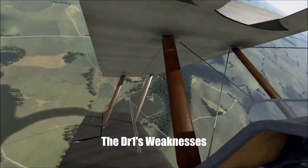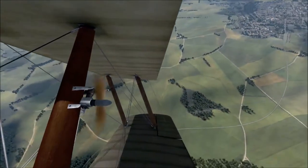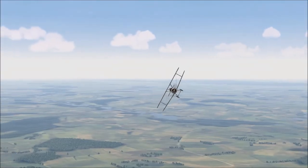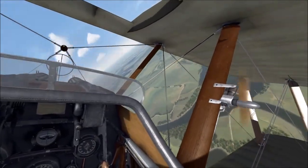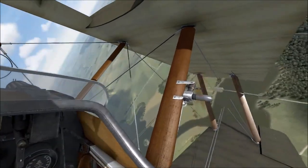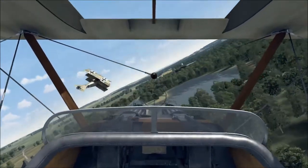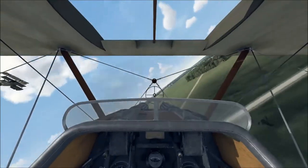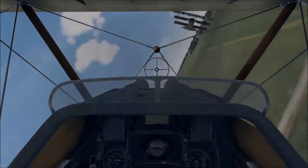Being the glass-half-empty kind of guy that I am, I first want to talk about the DR-1's weaknesses. The legendary Sopwith Camel can outturn the DR-1 if the Fokker is at a lower altitude and therefore the Camel has more energy. If the Camel is going faster or has a height advantage it can get inside the turn of the DR-1 to the right — very annoying. I learned this the hard way flying on some multiplayer servers. I found that flying against the DR-1 in the Camel I would often be outturned turning to the right, but what I wasn't using was an energy advantage — that is one of its disadvantages.